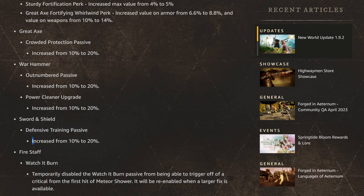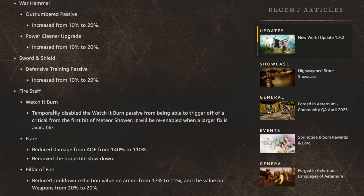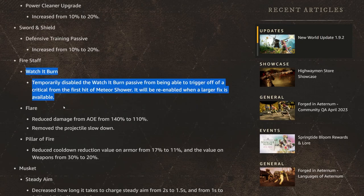They also increased the Sword and Shield Defensive Training passive. Then for the Fire Staff — this is where things get more interesting. They temporarily disabled the Watch It Burn passive from being able to trigger off the critical from the first set of Meteor Shower. It will be re-enabled when the larger fix is available.